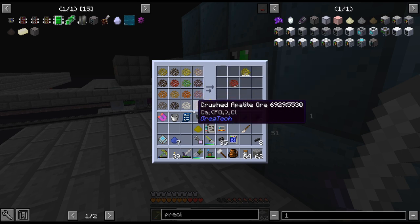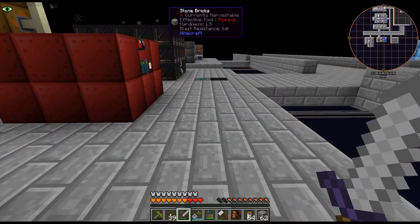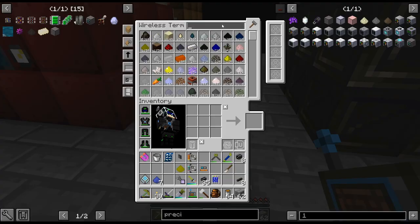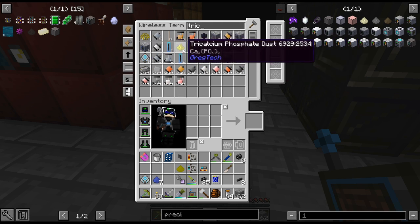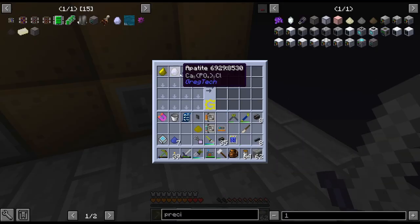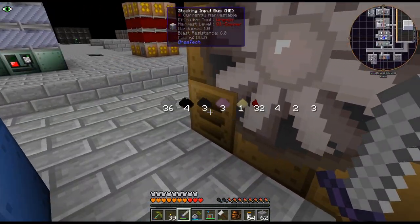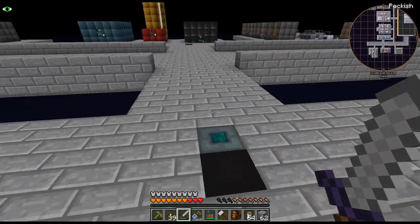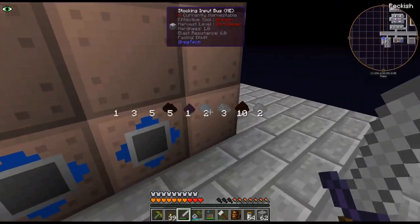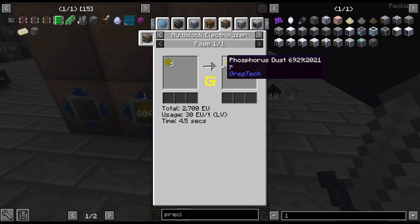I've gone ahead and placed the miner — went and picked it up and placed it in the overworld. Now we are processing all the apatite and this tricalcium stuff, which gives us tricalcium phosphate. I'm processing that all down, and I've also set this up to macerate all that. So this should be running — and there it goes. That is producing phosphate, and I'm going to set this up to process all our phosphate down into phosphorus.